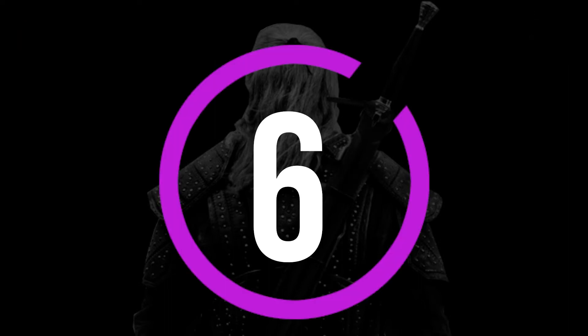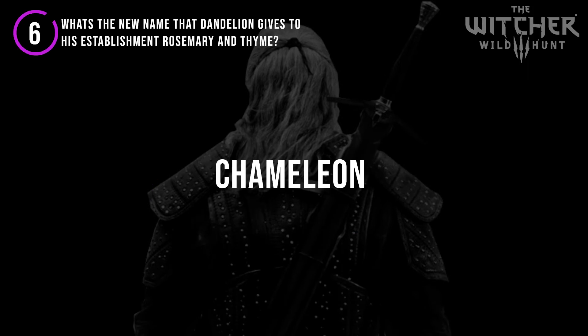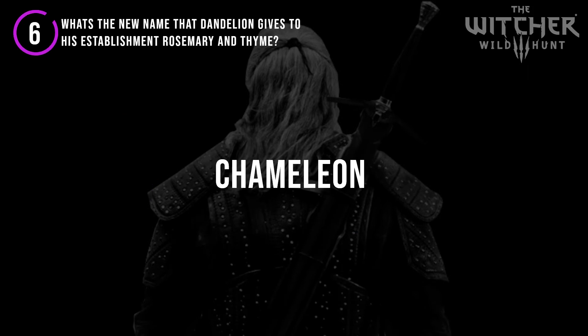Number 6: What's the new name that Dandelion gives to his establishment Rosemary and Thyme? The answer is Chameleon. In the quest Cabre you again have to help your boy Dandelion with his new establishment, and he decides to give it a spin and a new name.